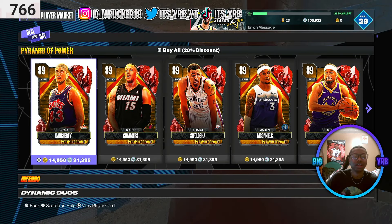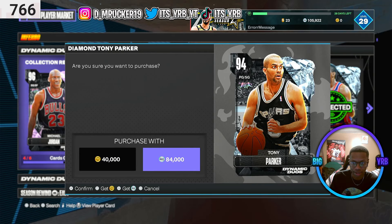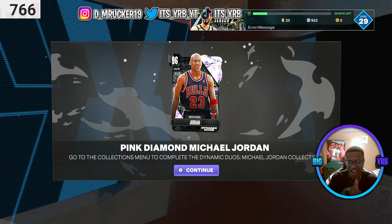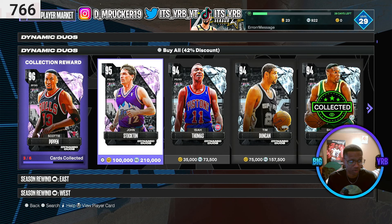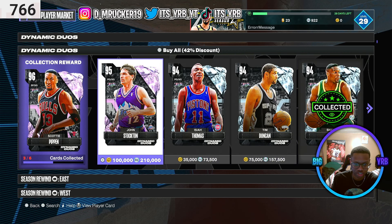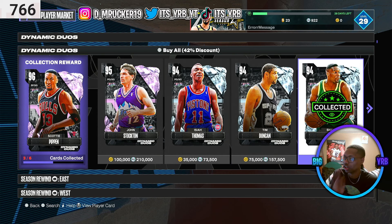We're heading to the player market to get what I came for: Pink Diamond Michael Jordan. First we gotta buy this Tony Parker card - don't mind if I do - and then we'll go over here and buy the last card, which is Shaquille O'Neal. And now I have Pink Diamond Michael Jordan - this set is complete! I got one more set for the Galaxy Opal one. I just gotta grind these dudes out - I don't think it'll be that hard. I just gotta get John Stockton, then Tim Duncan, and then the last one is probably gonna be this guy right here.